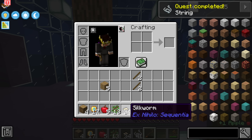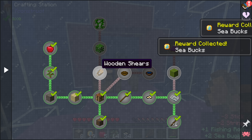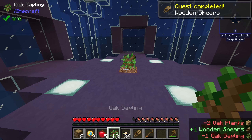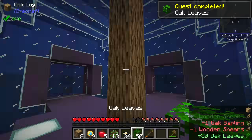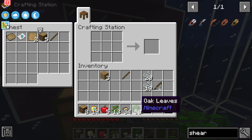Once the leaves are infested, we use the crook and break all the leaves — we got 41 string and even more silkworms. Let's get a fishing rod real quick, mostly to complete the quest but we might need it soon. The wooden shears act as regular shears but are a lot cheaper, don't require iron, and are super easy to make — though they have much lower durability. Holding down the Ultimine key, we can get all of the leaves at once.